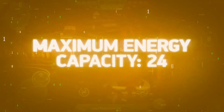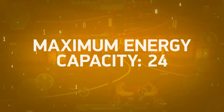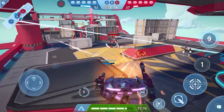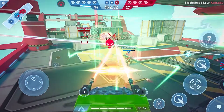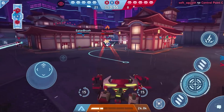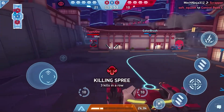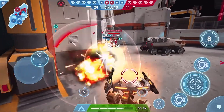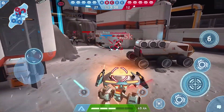Stalker has a maximum energy capacity of 24. Not the best out there, but it's nothing to sneeze at either — you'll definitely be able to carry some really big guns. With HP, it's a similar story. While it isn't that much compared to some other mechs, it's not the worst either. Speed is pretty decent, which plays well if you prefer to flank the enemy and bide your time for a devastating strike.